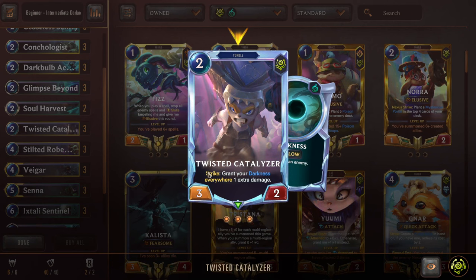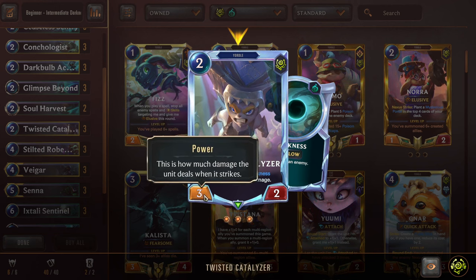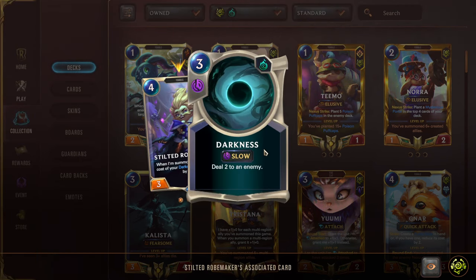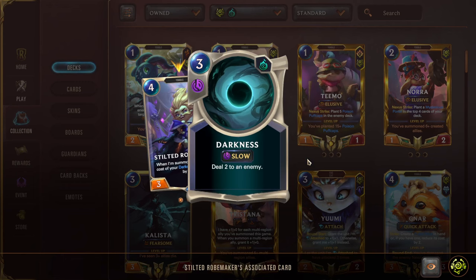Next we have one of the strongest cards in the deck, Twisted Catalyzer — a 2 mana 3-2. When he attacks, blocks, anything — as long as he deals damage with his attack stat — grant your Darkness everywhere 1 extra damage. So now we have a way to start ramping up the Darkness spell, generating future ones that come to our hand with extra damage. Next we have Stilted Roadmaker, a 4 mana 3-4. When summoned, reduce the cost of your Darkness everywhere by 1. So if we get a Roadmaker down, it's going to be a 2 mana Darkness. If we get Roadmaker and also a Catalyzer strike, that's a 2 mana 3 damage one — and that feels fantastic.